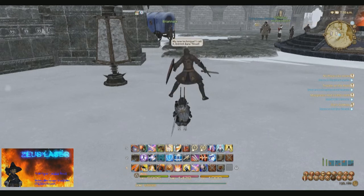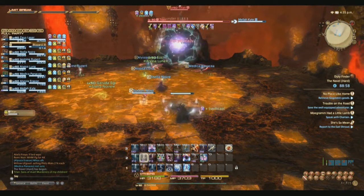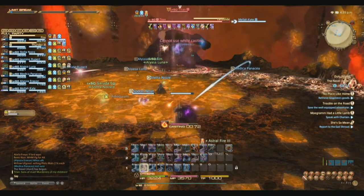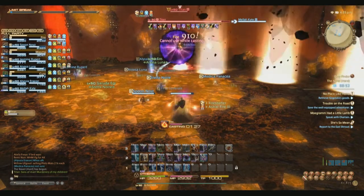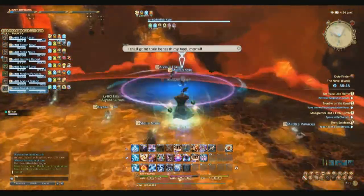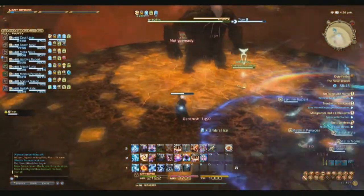So how do you use StoneSkin effectively? Effective use would be during transition phases. For example, Titan — various times in the fight he jumps in the air and you are not attacking him. This is a perfect time to cast StoneSkin and help prevent damage while your healers top the raid off during the heavy damage the raid takes when he lands.